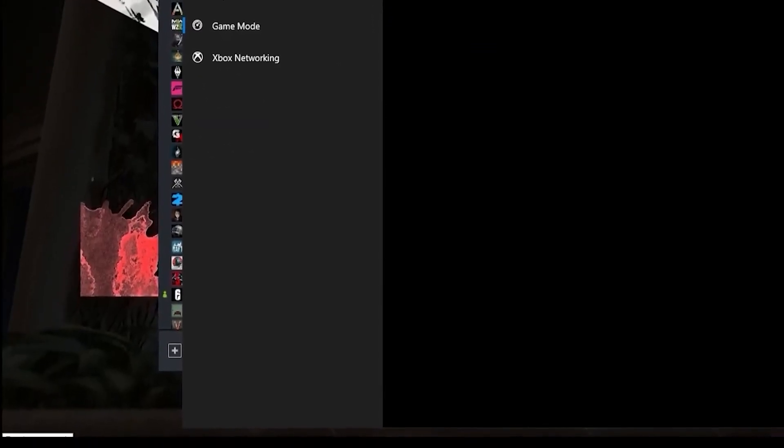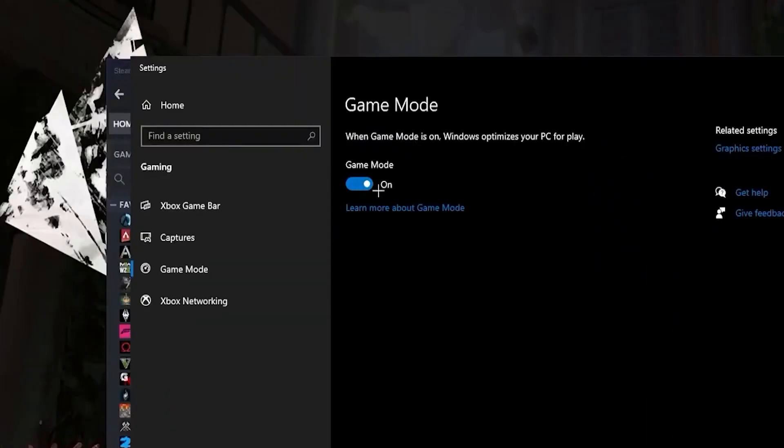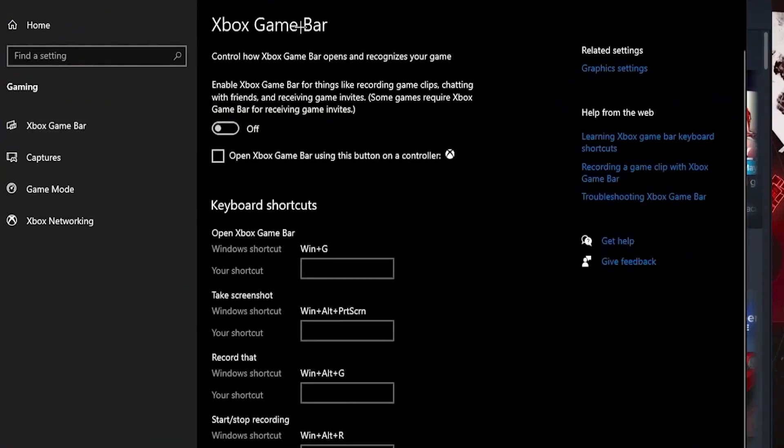For the first step, head over and click on your Windows tab and type out Game Mode. Go ahead and turn on Game Mode since this will optimize your PC for gaming. You also want to turn off your Xbox Game Bar.